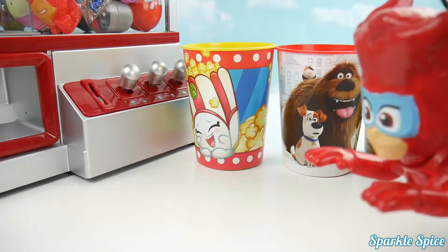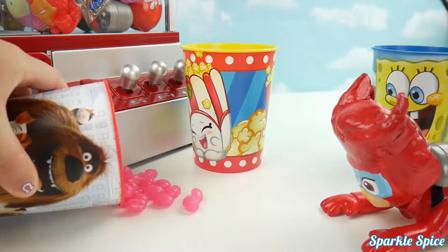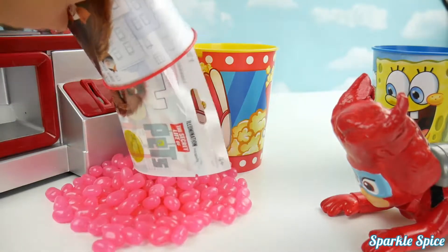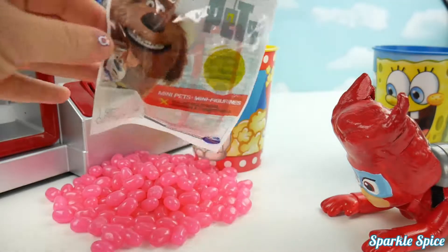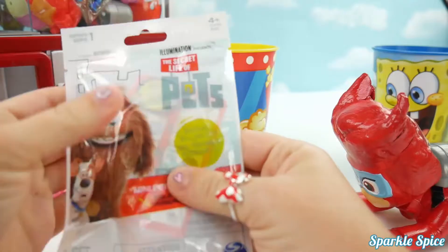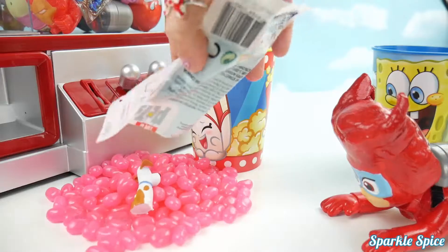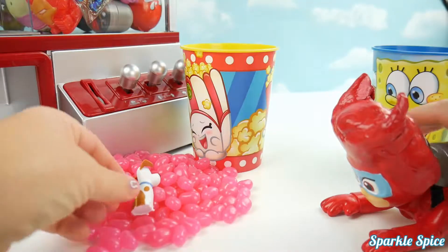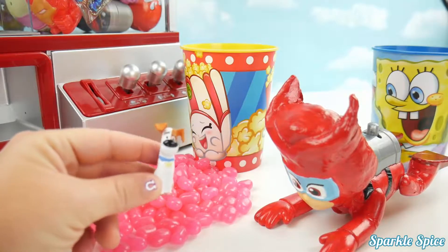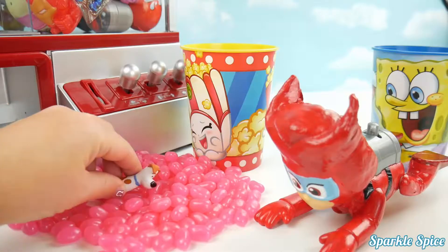Alright, let's dump it out and see what you got! Here we go, here's the Secret Life of Pets Cup! Whoa, pink jelly beans! And the Secret Life of Pets Blind Bag! I wonder which pet we've got in here! Let's take a look! Let's dump them out in our jelly beans! Look at that, Owlette! It's Max! He looks so cute with his blue collar and his yellow tag! I bet he could swim around in these jelly beans!